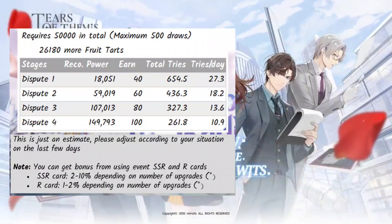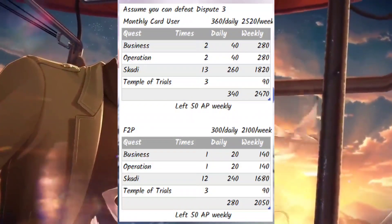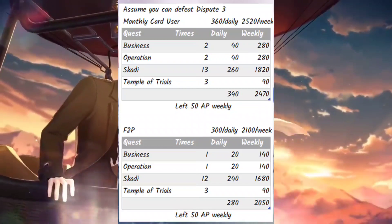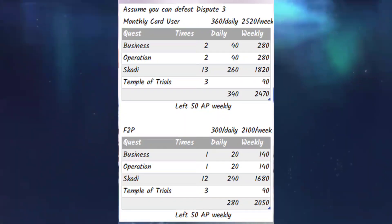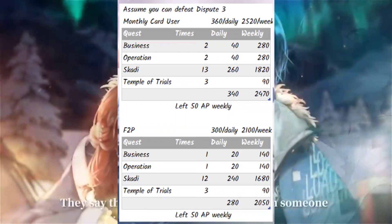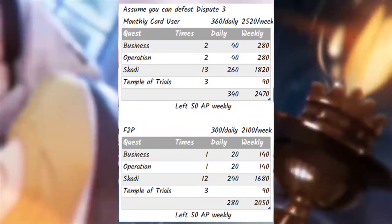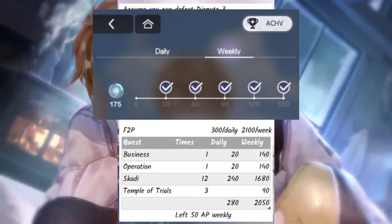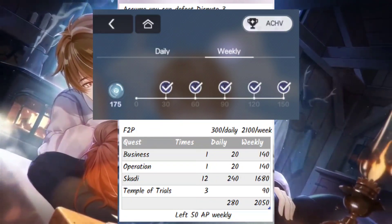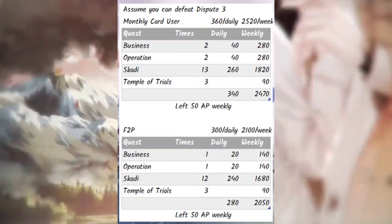If you can do Dispute 3, you'll need about 13 tries every day; Dispute 4 needs about 11 tries. For free-to-play players wanting to confirm getting the invitation via 500 draws, you'll have to give up on daily tasks to fit 13 disputes daily. The table I show uses 12 because I feel s-chips are more important, but it depends on you. Also note that doing 13 disputes daily means giving up the last node of the weekly task — losing 50 s-chips per week — since you won't be able to complete anomaly work and fieldwork, of which you need two out of three for the final weekly task node.